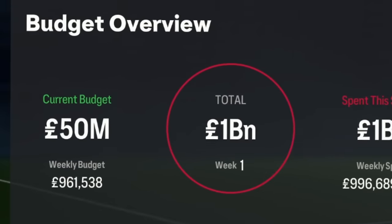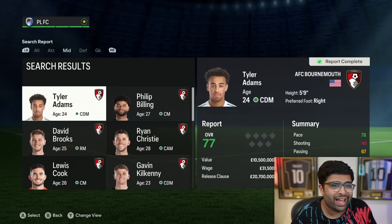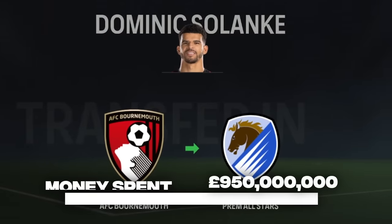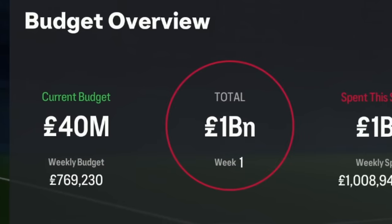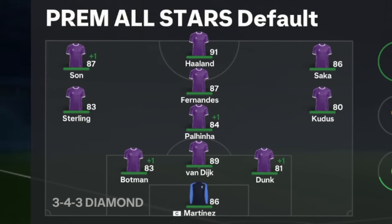I want to use it all on one player, but wait — the final club is Bournemouth. They don't really have anyone decent. No other choice, so I'm just gonna sign Solanke. For 10 million, we chose Solanke from Bournemouth, and yes, Solanke is gonna be our final player — that completes our team. To be honest, it kinda annoys me that we're left with 40 million. Maybe I could have done better — let me know in the comments if I missed a transfer. But this is the ultimate Premier League All-Stars team we've built: one amazing Premier League player from every club.